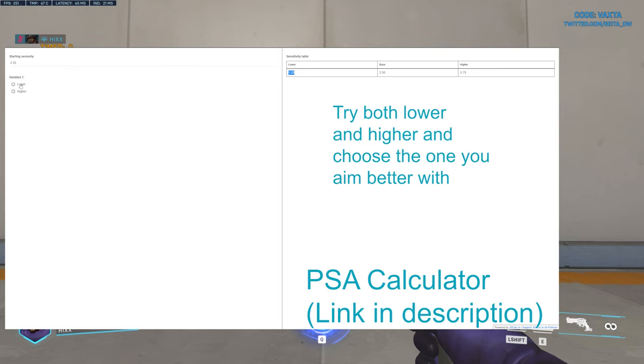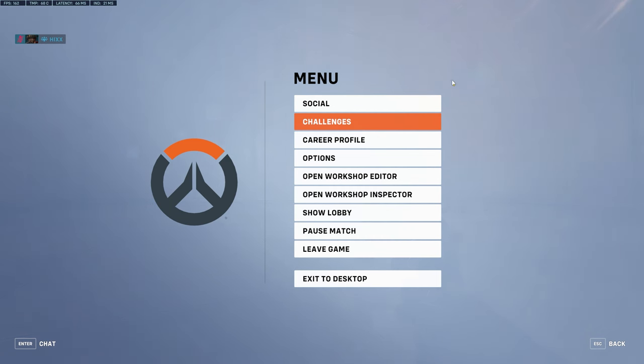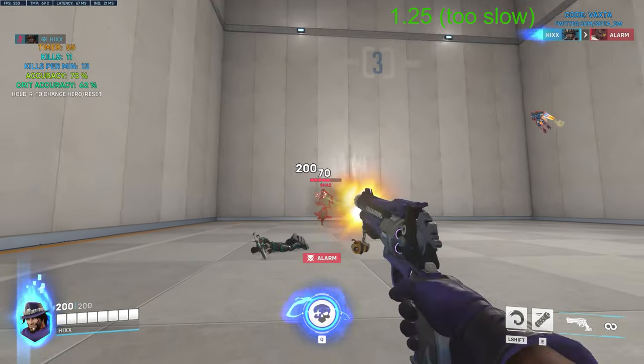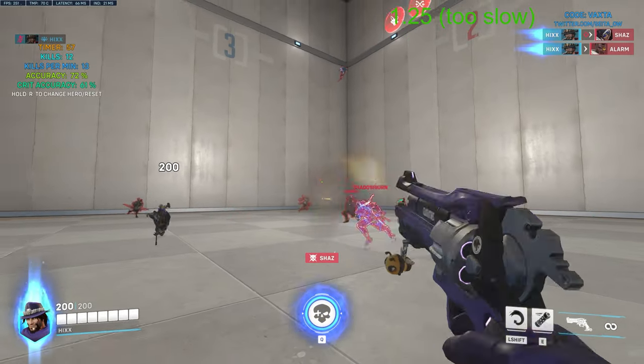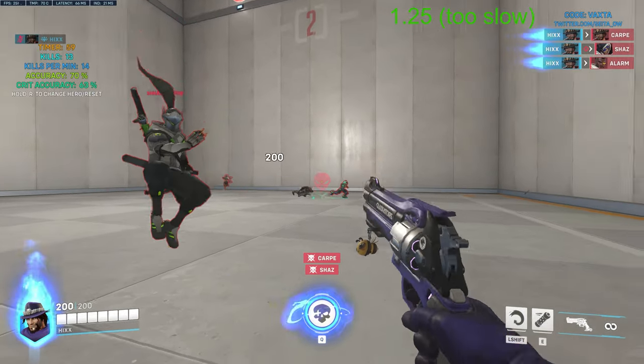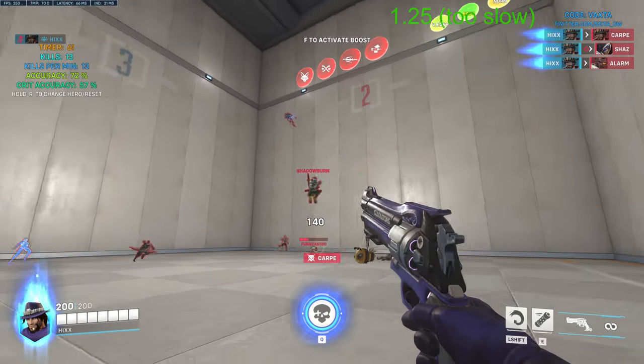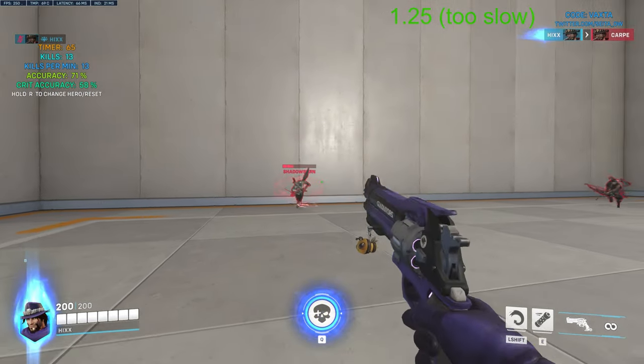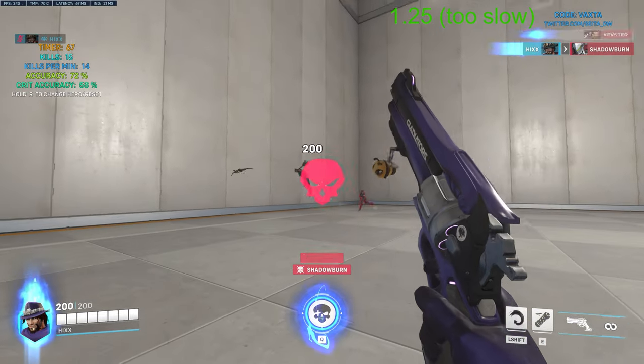On the left-hand side, select the button for which sensitivity you can aim better with — lower or higher. I start off by using the lower sense, which in this case was 1.25. It's really slow for what I usually use — the mouse felt really heavy — so it definitely wasn't going to be close to where I needed to be, but I still gave it a little time to make sure.